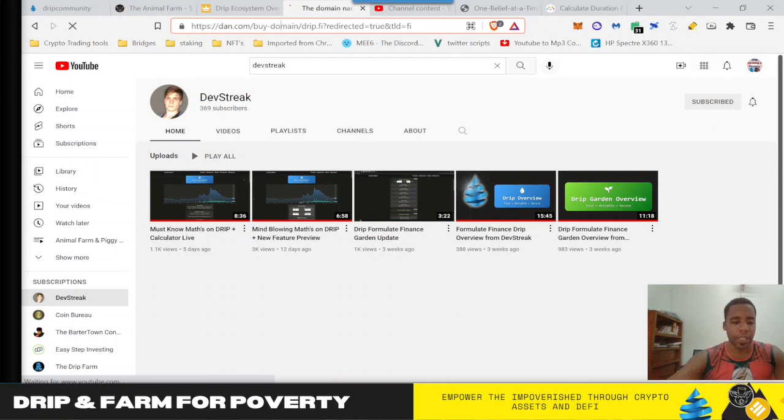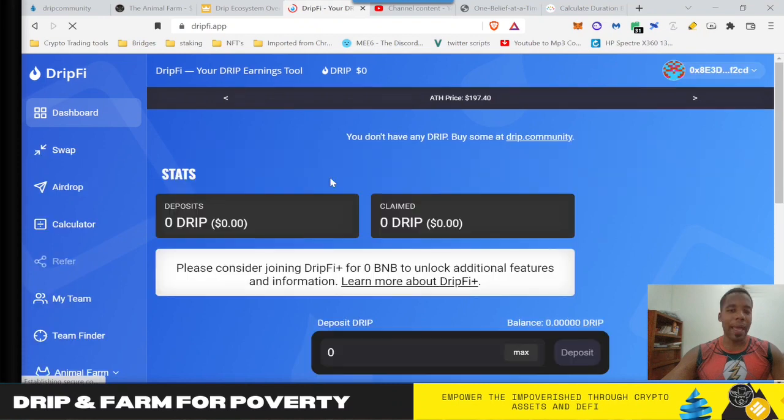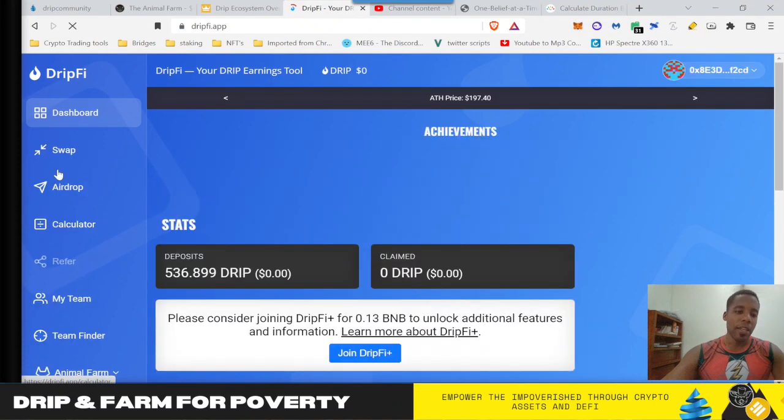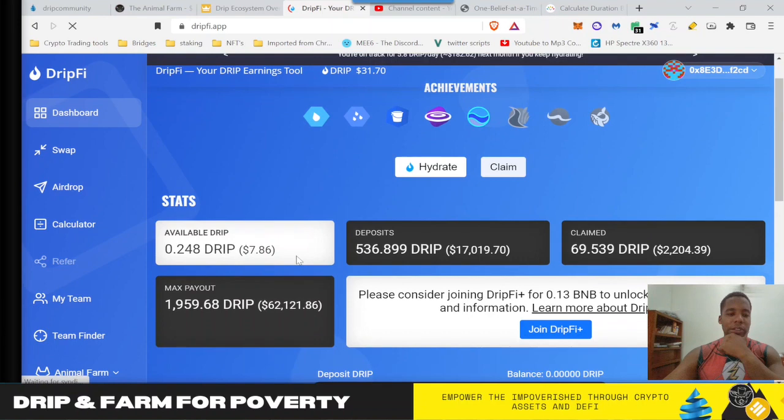There's no one singular tool. Drip.fi.app — what drip.fi does is it allows you to hydrate, compound, claim, and send airdrops all from the website. So that's kind of cool. It would be neat to have that feature in the Overwatch tool. But for the time being it does offer a lot of utility — this is more of an analysis tool, while drip.fi is more of a dashboard to do all of your daily stuff from without going to multiple websites. So they both have their use cases.